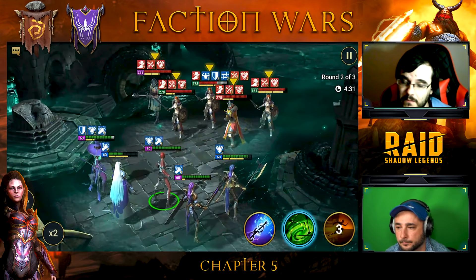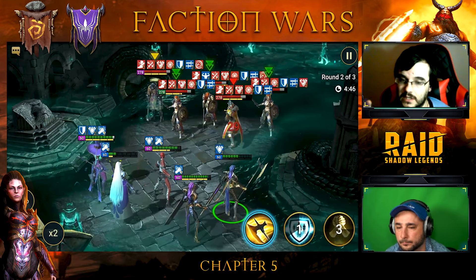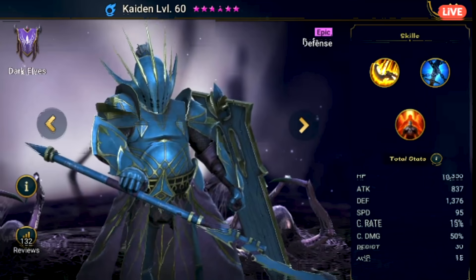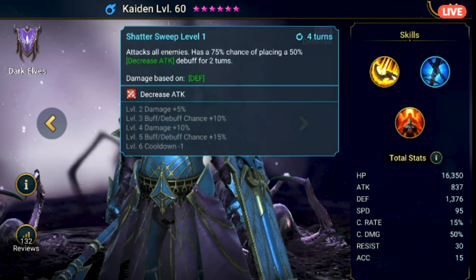Dark Elves unlike Ogryn has the Valkyrie wave which is a challenge to beat. From the epics, Kyden is very good in Faction Wars — he revives two allies, can Provoke, applies Decrease Attack on AOE, and hits hard. Captain Tamila is decent support but not a priority. Fan Cleric is great support with lots of heals, Debuff Swap, and revives.